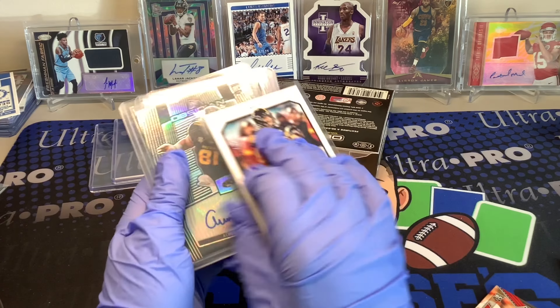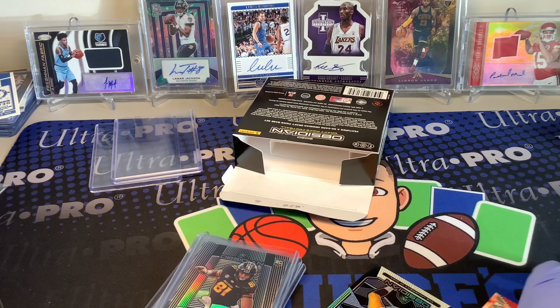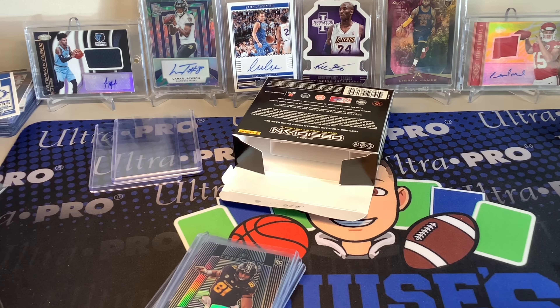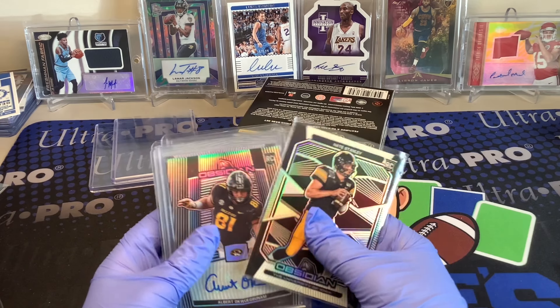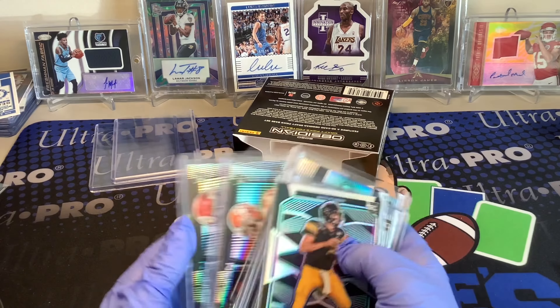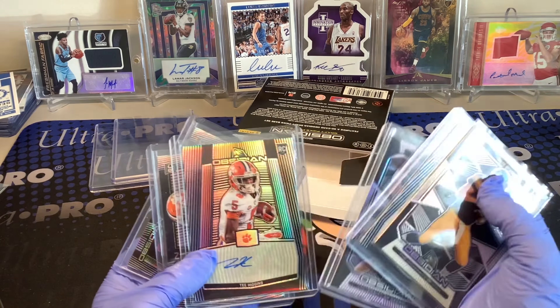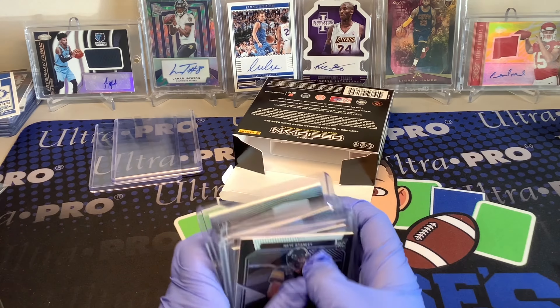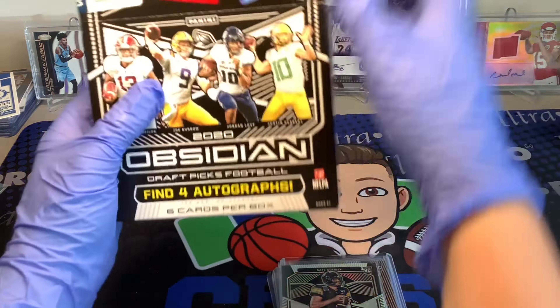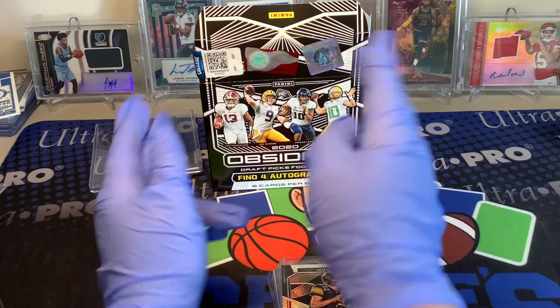So we got a Nate Stanley Rookie number 299, Jake Fromm out of 49, T. Higgins Auto, Isaiah Simmons, and Jalen Hurts out of 25. All of our patches were one color — no insane patches in this one, but we did get some sweet stuff. That was an awesome box, super awesome for the PC. Hope you guys enjoyed the video — Obsidian Football Hobby Box. Thank you guys so much for watching, have a great day, peace.